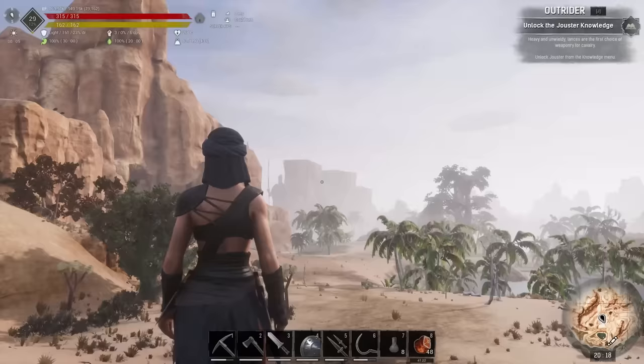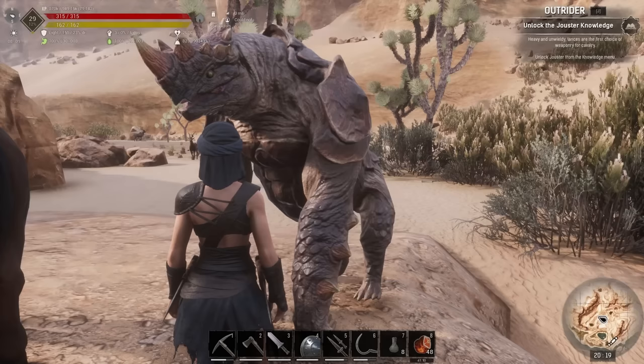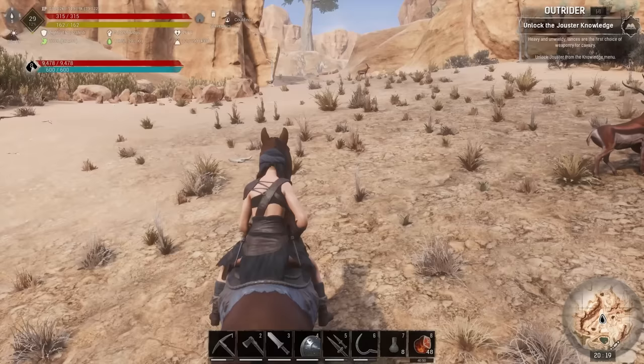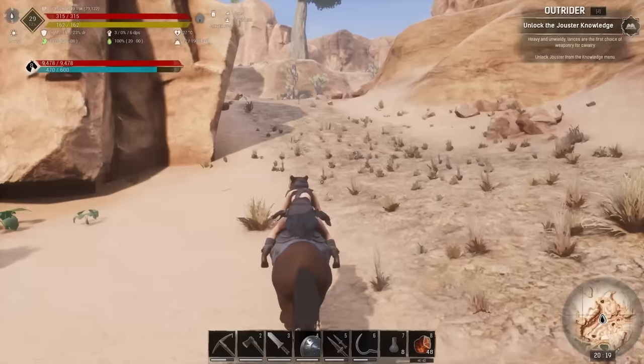What I did in episode two was show you the easy iron run, where we went round and picked up all the iron nodes just in this little area here. We've done that, and that got us 846 iron stone with our iron pick and a lot of stone. I've got the Shellback with us because he's going to be carrying it for us. We're going to head up this hill, through that gap there.